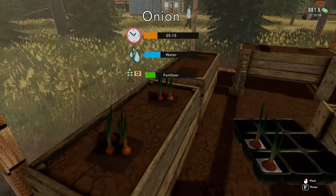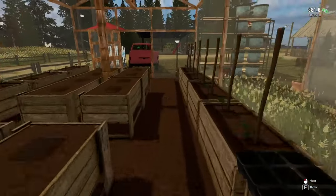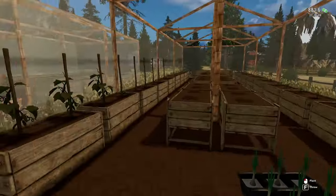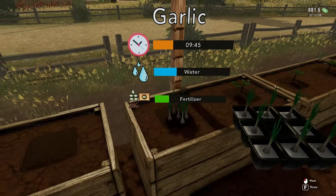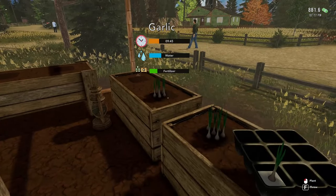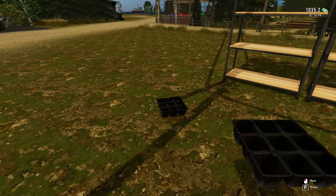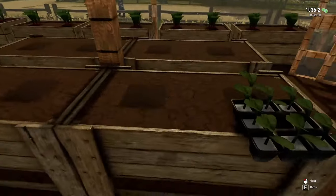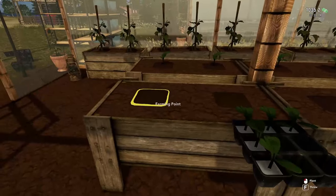We might buy a couple more lamps for when it gets dark in here — we'll see how it looks. So there's those three things planted, and this one I think is our garlic. Yep, this is garlic, so that's going in this section. Four different things planted so far. Then we've got the big three: watermelons, cabbage, and pumpkins.